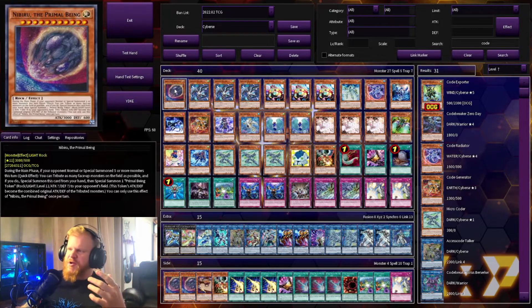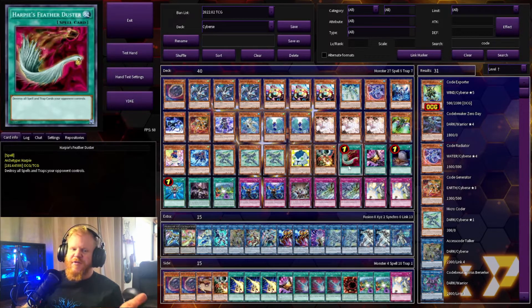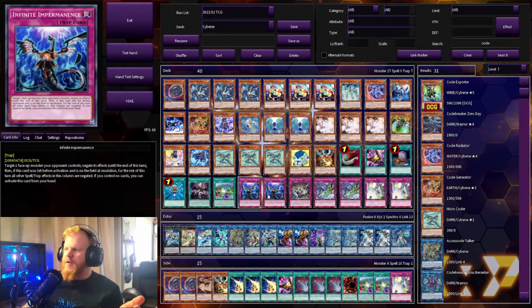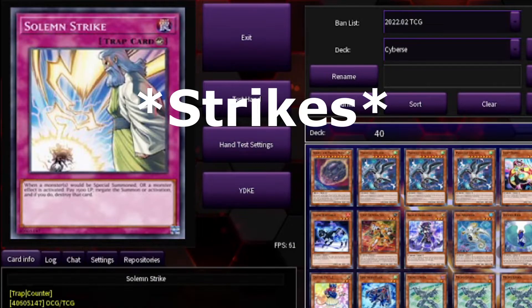Let's start with the interruptions, traps, and tricks. We got one Nibiru, one Droll & Lock Bird, three Ash Blossom, one Harpie's Feather Duster to remove back row, Triple Tactics, one Forbidden Droplet, two Infinite Impermanence, one Evenly Matched, two Ice Dragon's Prison, and two Solemn Judgments.